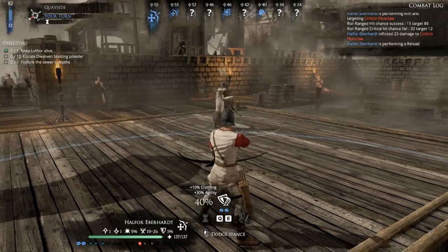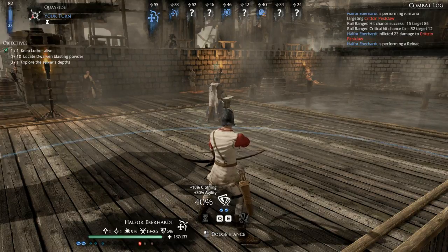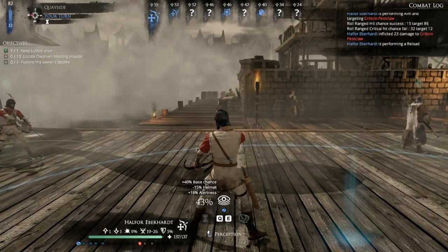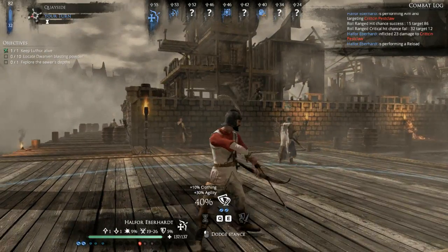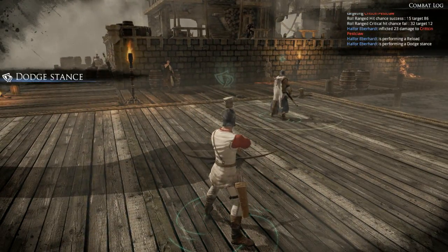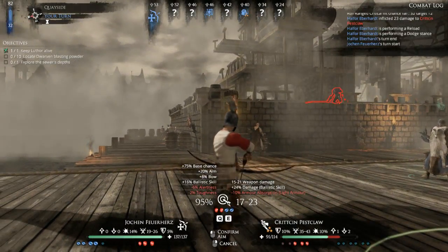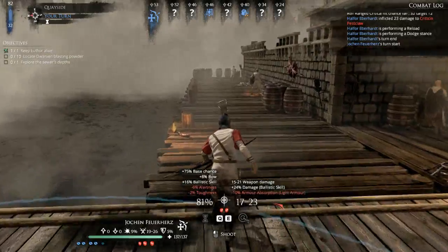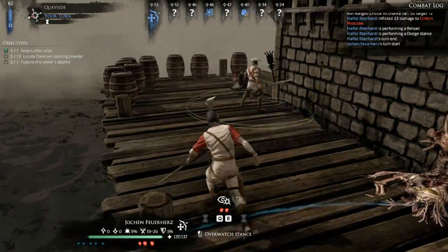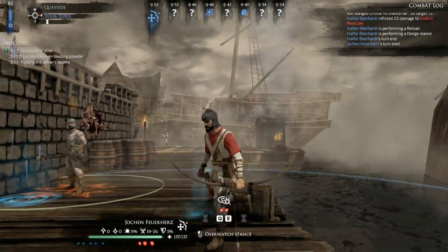I'll just put him into ambush stance and all will be well. I was thinking the enemy hero is over there — it could be dangerous — but we've got two burly people here. Actually, in that case I probably should go reinforce my guy back over here, but honestly he's probably fine.